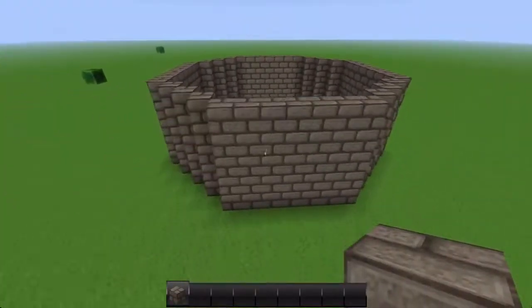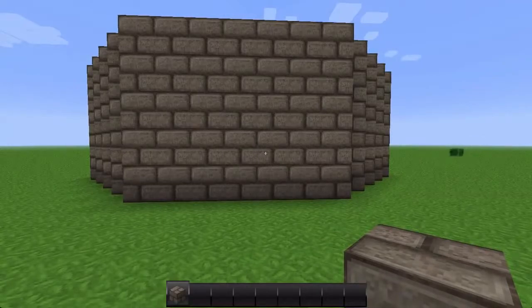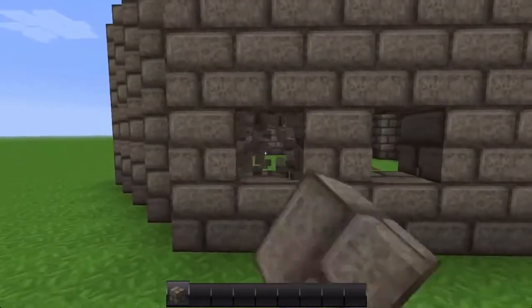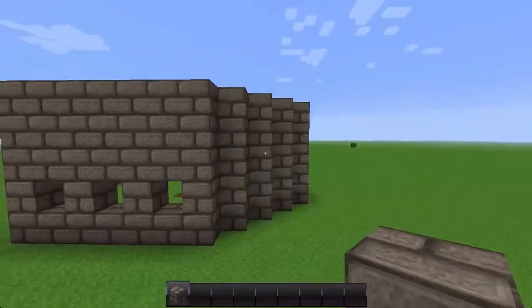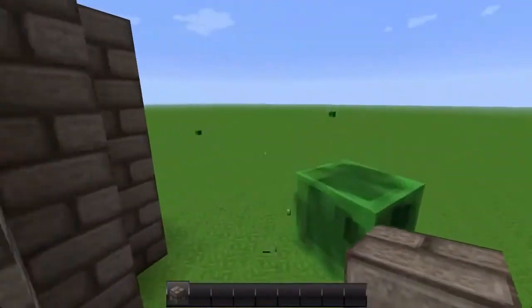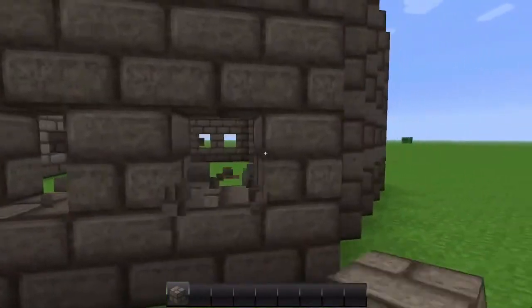And there we are — you should get something like this. It gives it that castle look with these bricks. Now we're going to do some windows. Find the middle, then leave one block, hit one, leave one, hit one, leave one, hit one — like that. Then go around and do the same to the other side. Do it to this side as well and we're done.